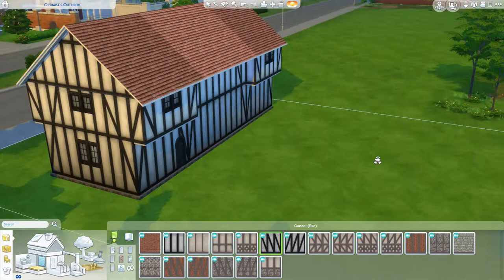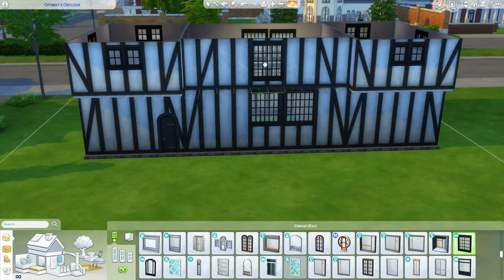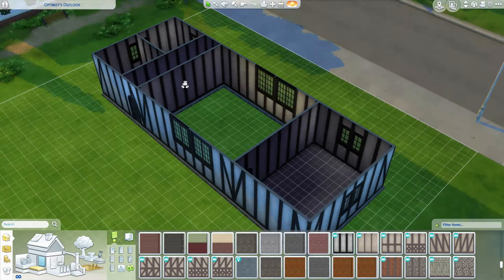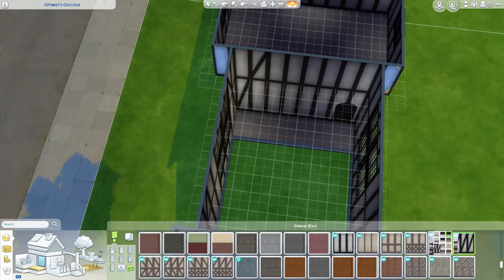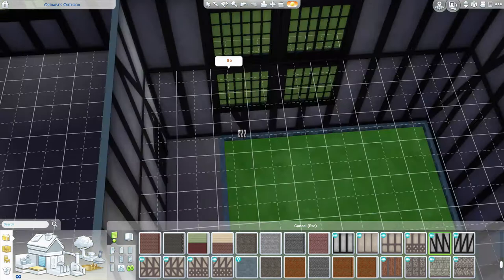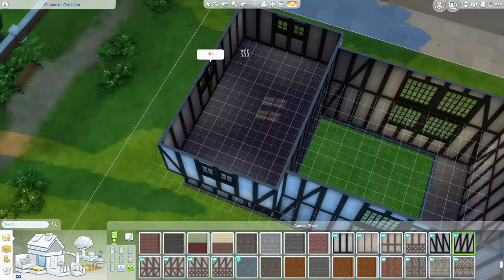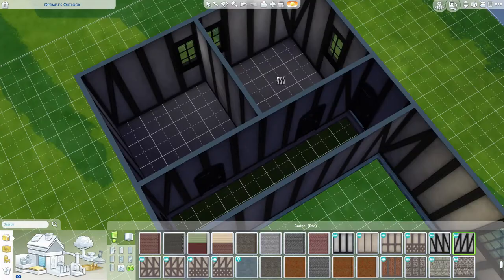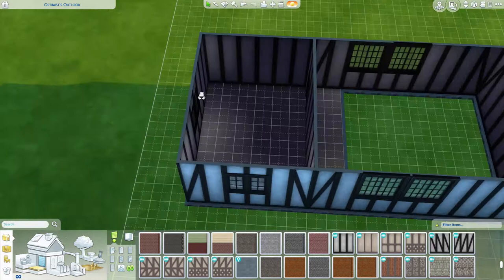In between the timber framing they would have used something called wattle and daub. Today we use wall board or gypsum wall board to finish our walls. Before that we would have used lath and plaster — lath being thin strips of wood spaced about a half inch to an inch apart, attached to the wood framing, with plaster applied over and oozing between the gaps to grip the back of the lath. Before lath and plaster they used wattle and daub. Wattle is mats of woven branches or reeds inserted between panels, and daub — a sort of early plaster — was applied to that. Daub was made up of mud, soil, clay, sand, animal dung, and straw.